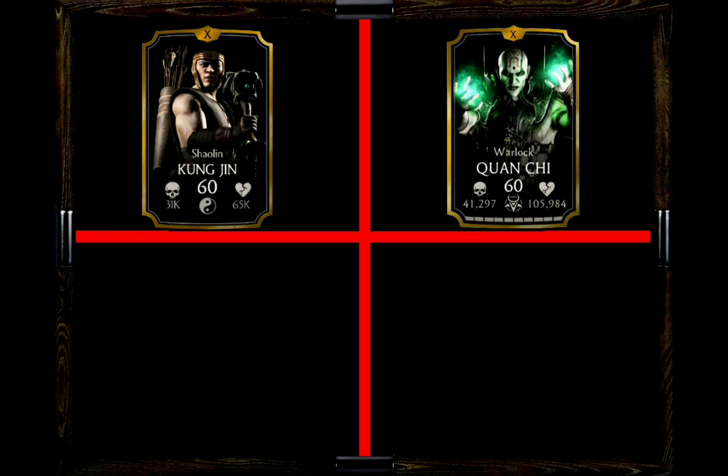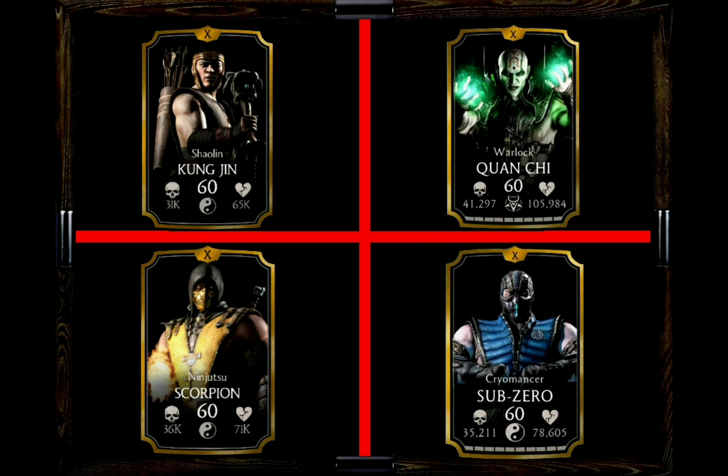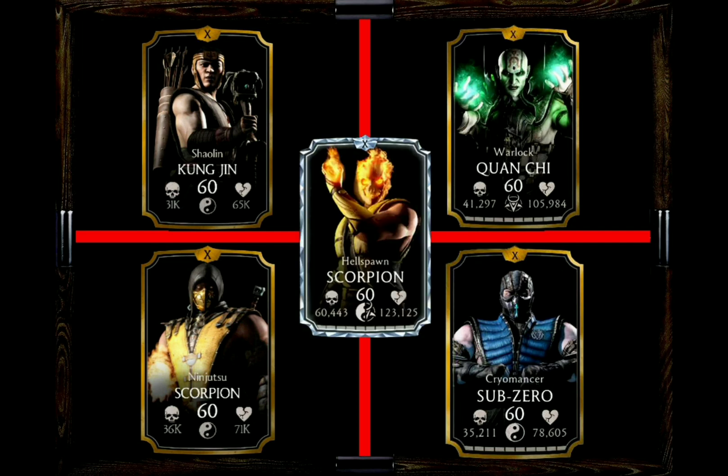Choice number three goes to Ninjutsu Scorpion, who adds 30% attack bonus for all martial artist teammates, including Liu Kang, so he will deal even more damage. Keep in mind his passive plus the Wrath Hammer and you could directly take out the first opposing character. For some extra health, I would add Cryomancer Sub-Zero, who adds 30% extra health for martial artist teammates. And the trophy for most useful character goes to Hellspawn Scorpion, adding one and a half bars of starting power at the beginning of the match — combine that with the Wrath Hammer or even better the Kuai Liang Scepter, and you're almost at an X-Ray from the get-go.